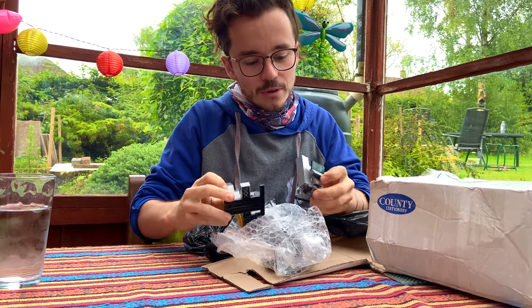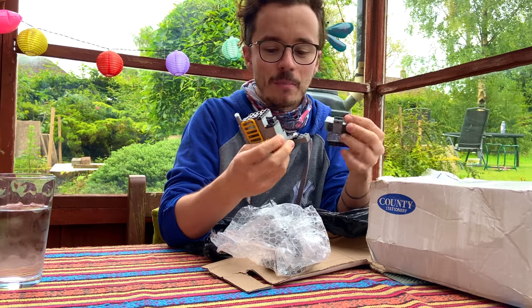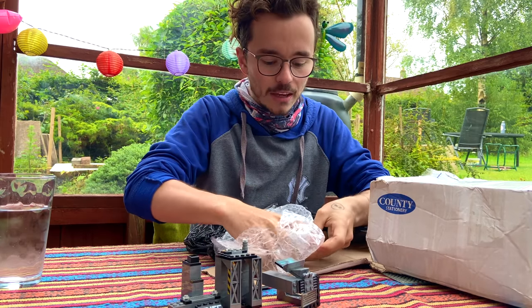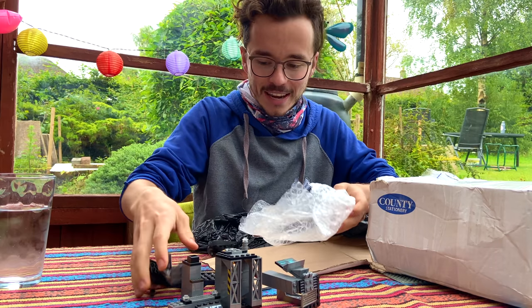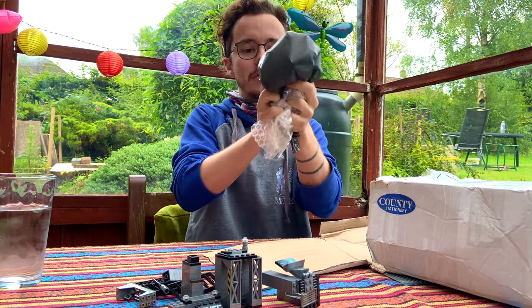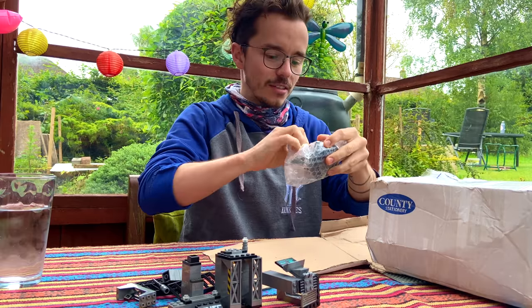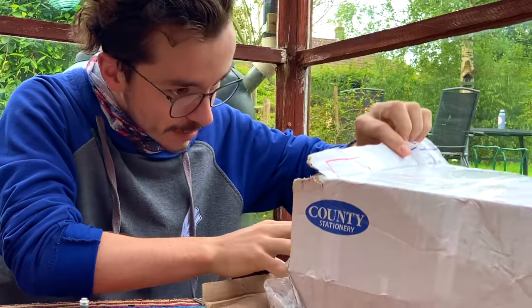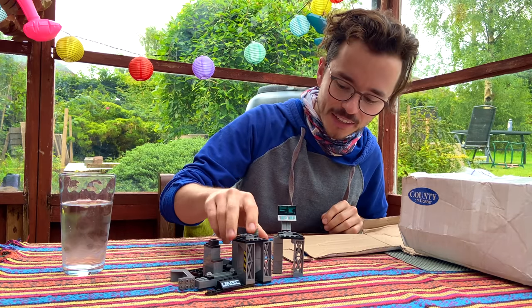We're starting today with a UNSC Armory Bay. This is actually the control docking bay for the UNSC Mantis, so we're going to see that at some point. This is all packaged individually - I like it. I like a good bit of organization. So this is a funny start, the Mantis docking bay.